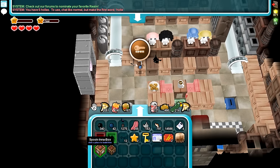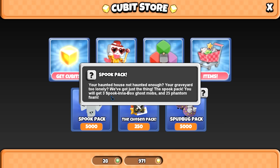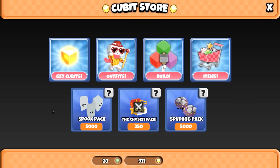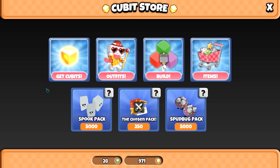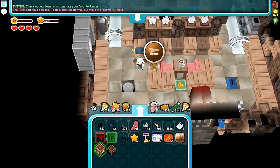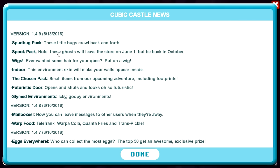Let's do the crates. There are two crate boxes. We've got the spook pack, which is free — a spooky-in-a-box, ghost mobs, and 25 phantom foam. These are only here for a while. The ghosts will leave the store on June the first, but will be back in October most likely for Halloween.